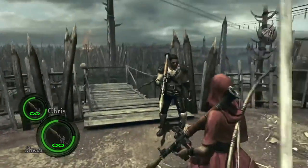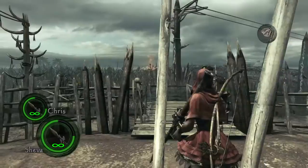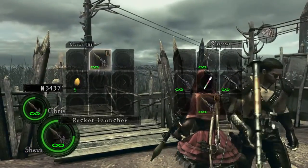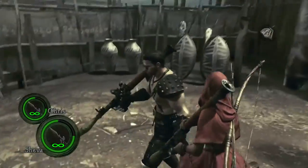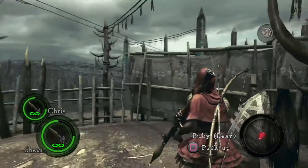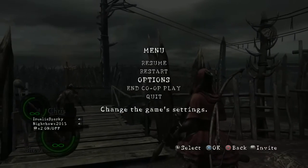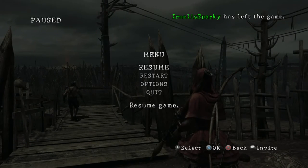First thing you do when you start off in the game, you want to wait for a person to join online with decent stuff like an infinite rocket launcher, eggs, anything that's useful to you. Then you simply get another controller and another account and kick the person from the game.